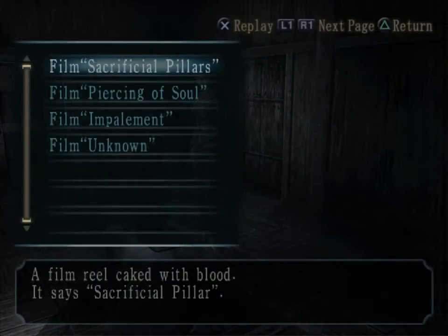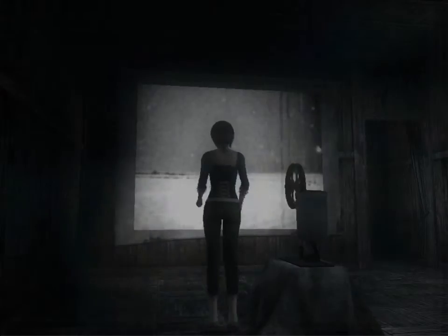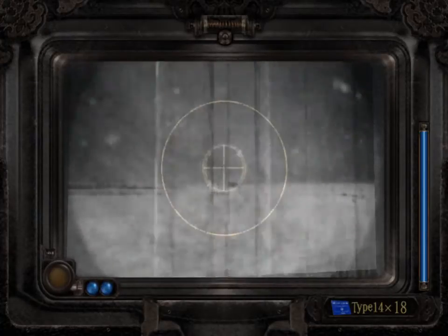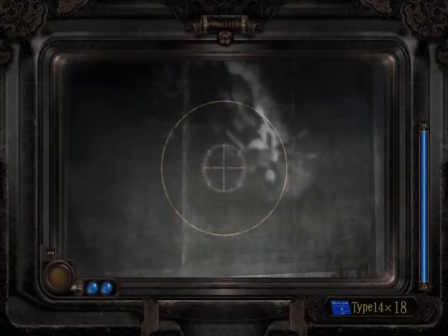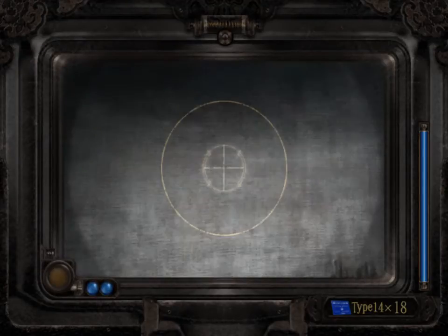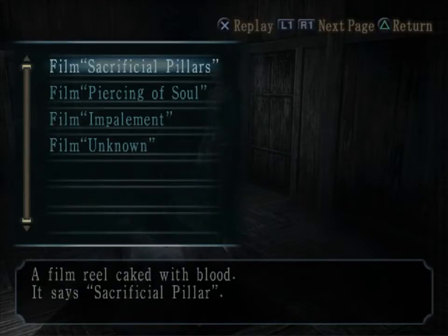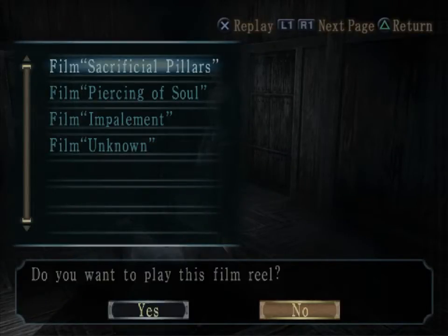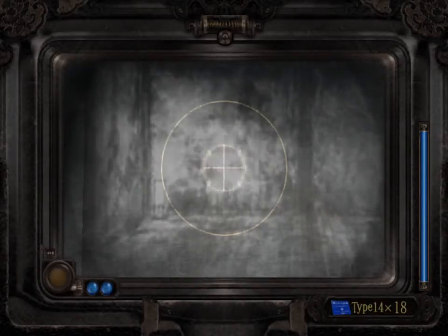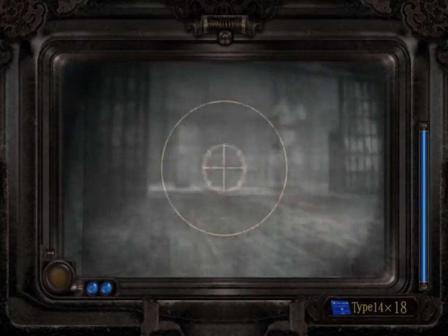Before we get to the one that we picked up on this chapter, we did pick up one on the previous chapter, so let's give that a viewing. Nothing too much to gain from it, just a large sense of desolation and some somewhat familiar figures. But let's get on to the important piece of film - the sacrificial pillars. The reason this film is so important is it shows us directly the four locations that we'll need to find those four gentlemen. Even though they're a bit hard to make out, they aren't too difficult to factor in where they might be - a lot of these locations are somewhat obvious.